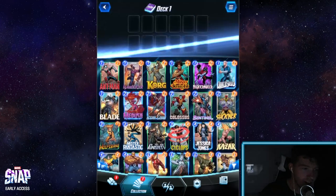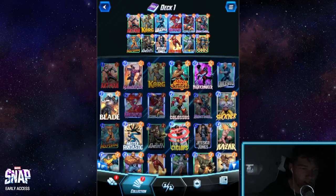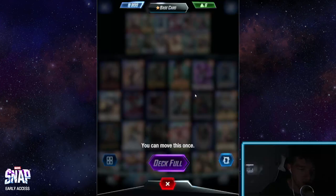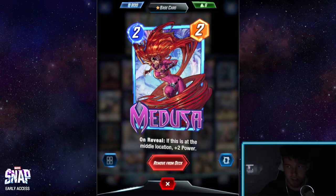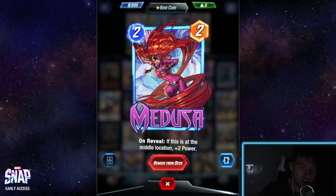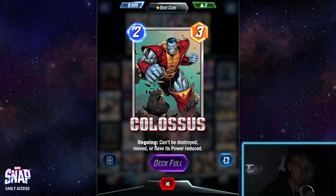Essentially, there are two things to know. You have a deck of all these cards — I'm not going to explain what they do in this video; click on them to figure that out. There are two different types of cards: some cards are 'on reveal,' which means when you place them, at the end of the turn they all flip and those abilities trigger. Then there are 'ongoing' abilities, which last for the entire battle — not just when they're placed, but forever.